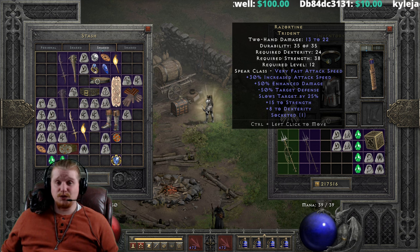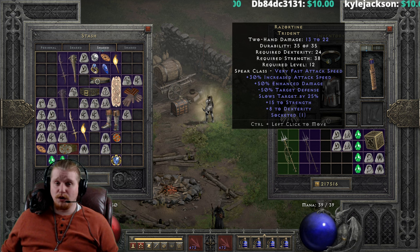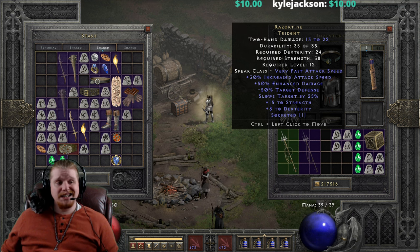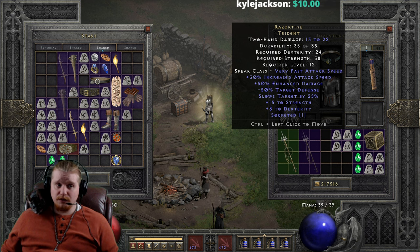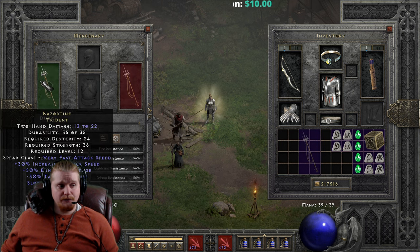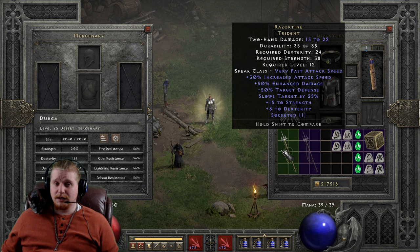It also has plus 15 to strength, which is amazing, because that's going to make it so that your mercenary can utilize more armors and helmets — just a very nice effect to have. We also have plus 8 to dexterity on this, which really doesn't do a whole lot for your mercenary since the only dexterity he needs is on a weapon. But it is going to give him a little bit of attack rating and a little bit of extra defense as well.